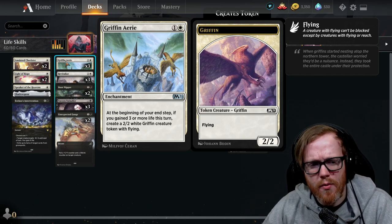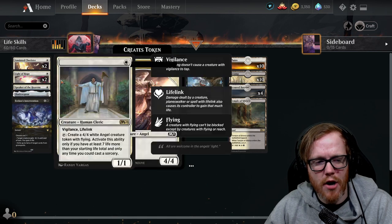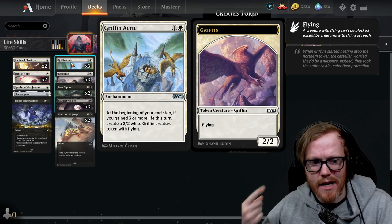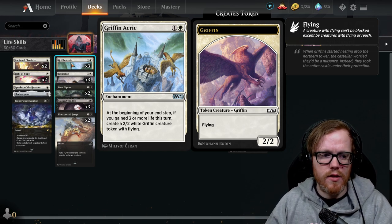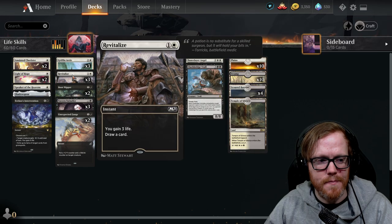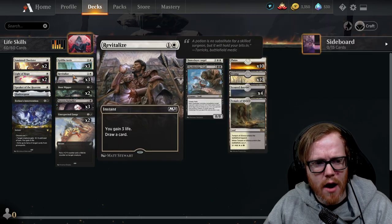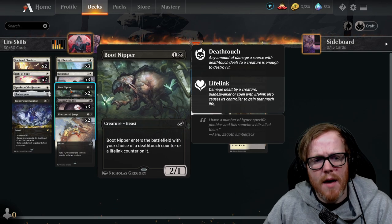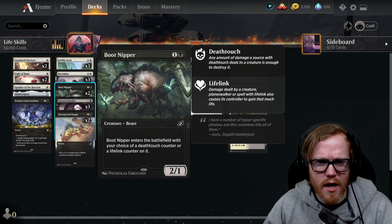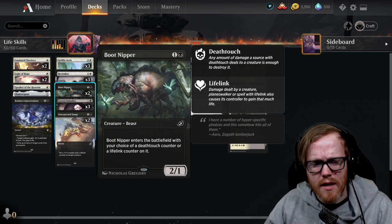Griffin Aerie is interesting — whenever we gain three or more life on our turn at our end step, we create a 2/2 white Griffin creature token with flying. Combined with Shadowspear equipped to the Griffin, as long as it doesn't die, it produces more Griffins going forward. Every time that Griffin attacks and gains life, you automatically get a Griffin to replace it. Revitalize is another good card — gain three life and draw a card at instant speed, which triggers Griffin Aerie and gets us a card. Boot Nipper also appears in this deck; in a lifelink deck, the lifelink counter choice is pretty good.